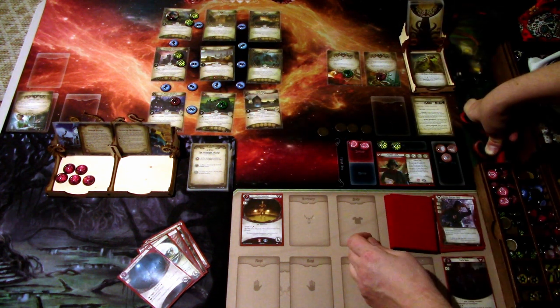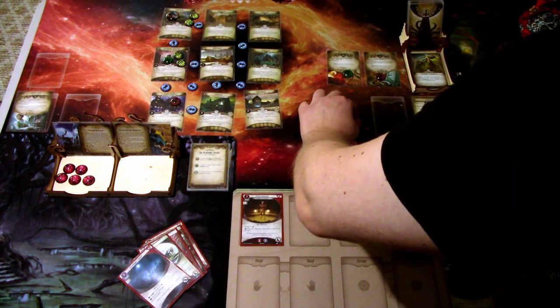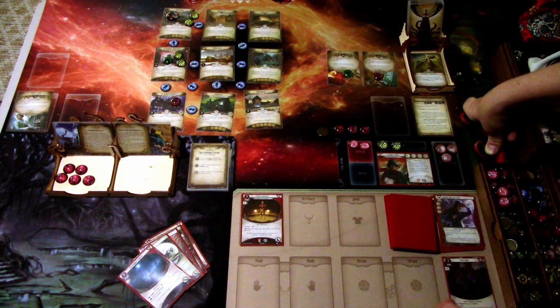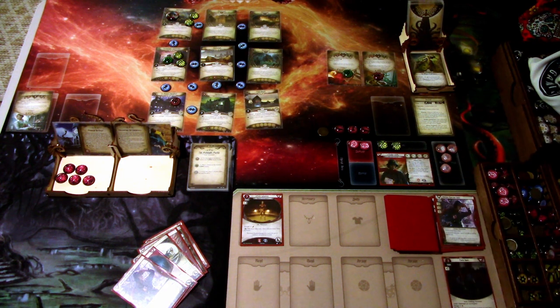That was a quick turn. The Ghoul Priest hunts there, nothing else happens. Upkeep: we ready up — the Track Shoes exhausted last turn but are ready now. We draw a card: Neither Rain nor Snow. We get a resource. That is that round. Let's go to the next round.